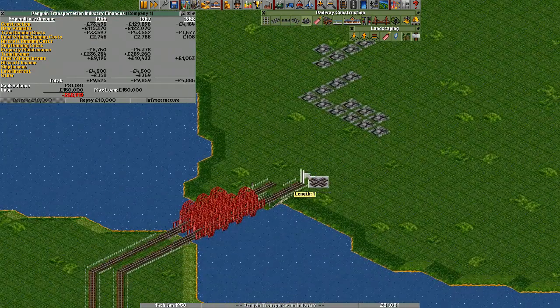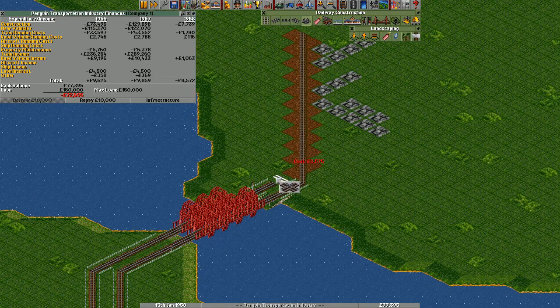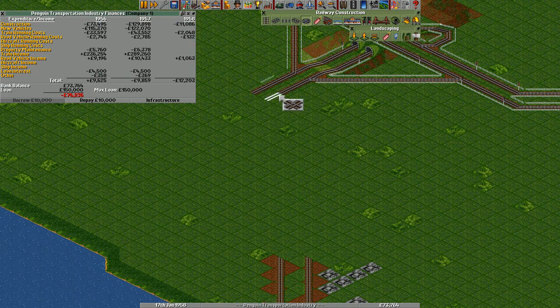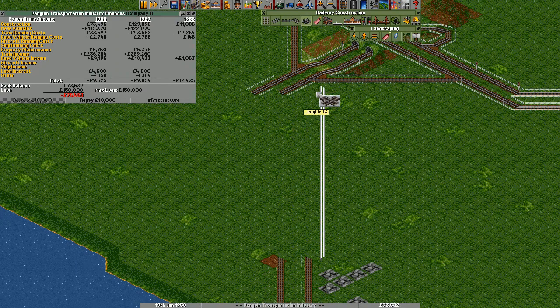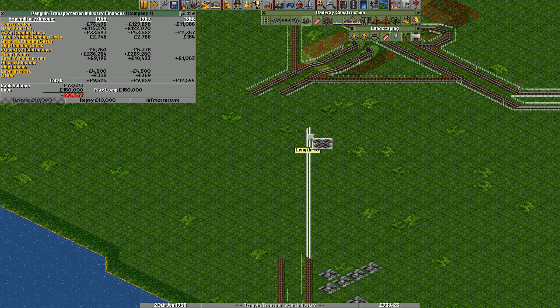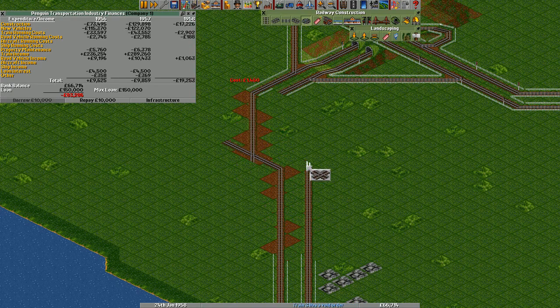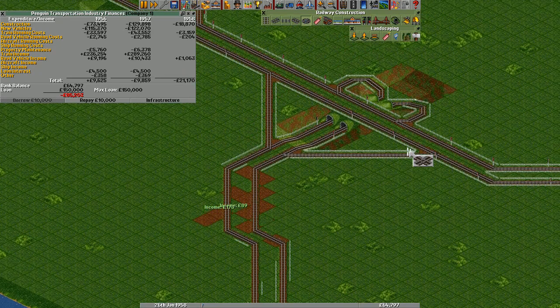It's able to support both-way traffic, just need some more signals of course. As you can see, we're still doing fine on money — not quite as good as it could be, but we're doing okay. And now I lined this up so badly that it's actually a bit disappointing. Gonna have to do this — and remove all this extra track I built for no reason whatsoever.